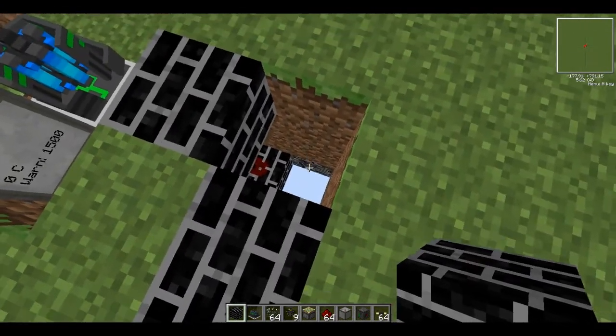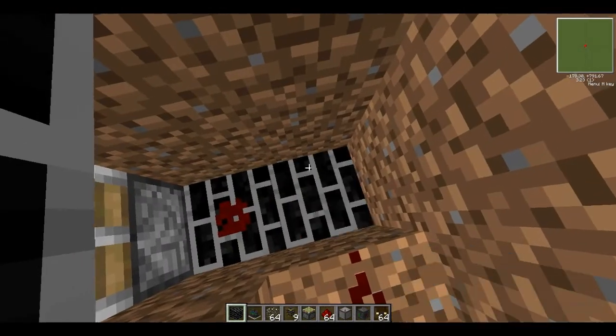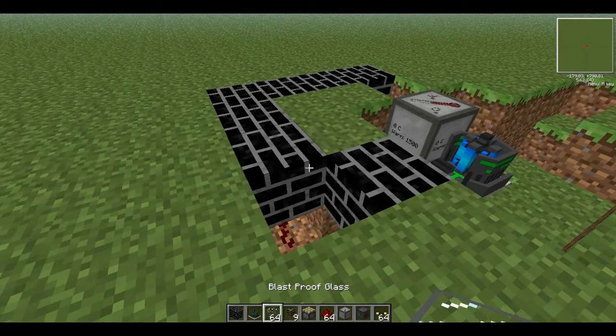We can change that to blast-proof walling. Now insert your redstone there and it's fine.